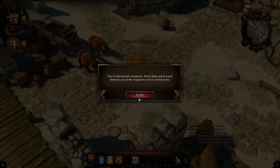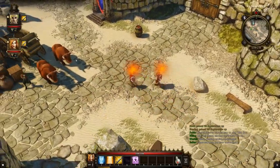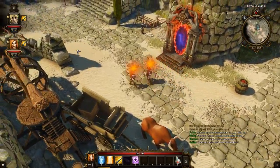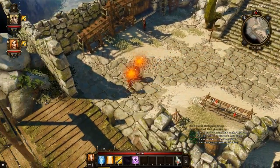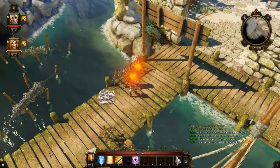We've discovered a waypoint - okay, that's this thing over here, this little rift, waypoint shrine. I call it a rift because it's in Grim Dawn as a rift. And they're like the teleportation, the fast travel of the game.